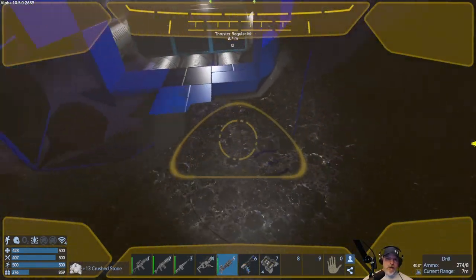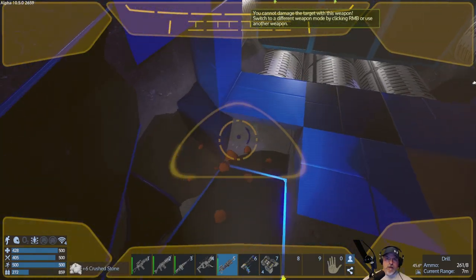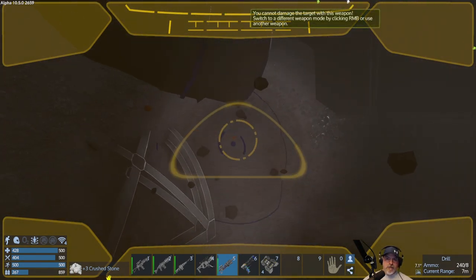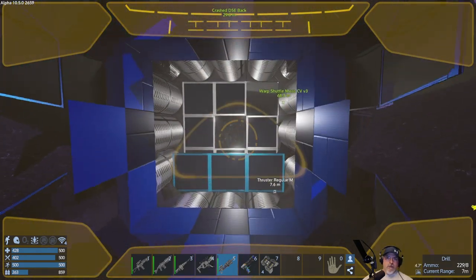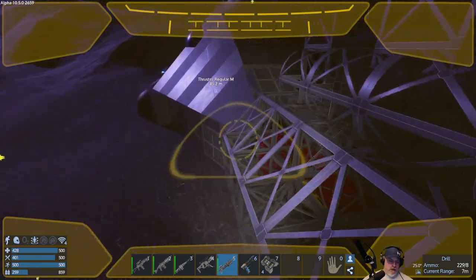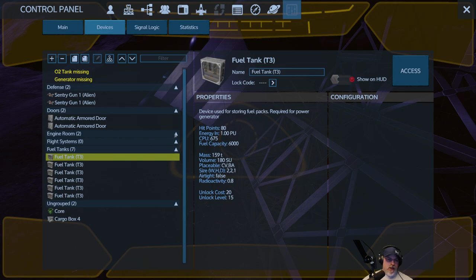I'm almost wondering if we should try and take a few of these home intact. We are pretty heavy though, because we got all that magnesium and some Prometheum that we mined up. Okay, so we got all the thrusters. We got a whole bunch of fuel tanks here — we might as well grab those too, because that's going to give us some stuff. The rest of the stuff's not really that big of a deal. So let's show these on the HUD and we'll remove the thruster.